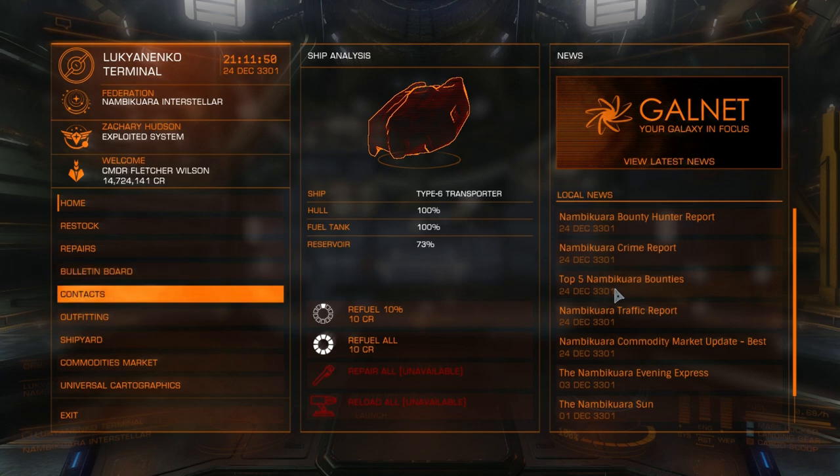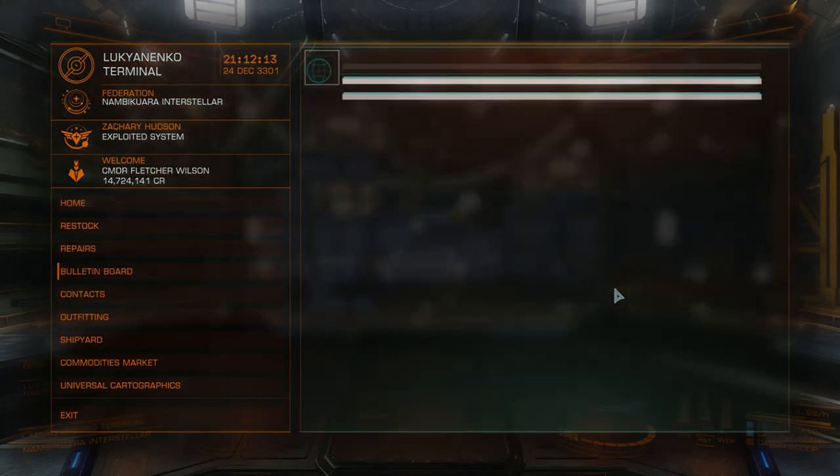Now I'm flying a Type 6 transporter. I left my hauler behind — it's still out at Kakandi. So I'm using this Type 6 transporter which is mainly for trading and also for planetary landing practice. I've landed on planets a few times already but I haven't done anything too exciting there. So I don't know if this is a good ship to do the contracts with. Let's see the bulletin board.